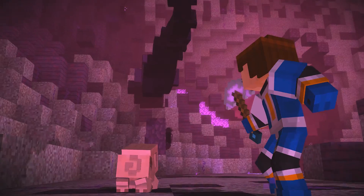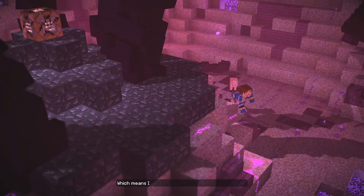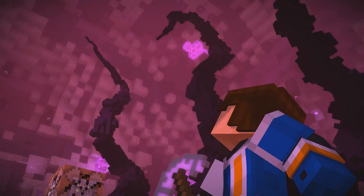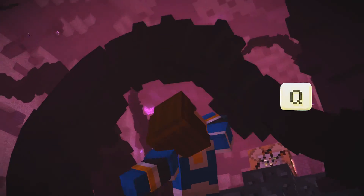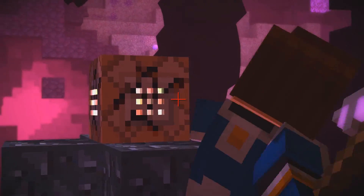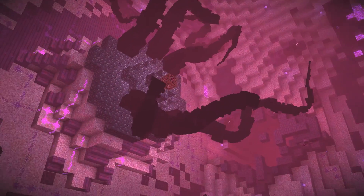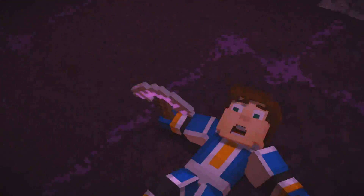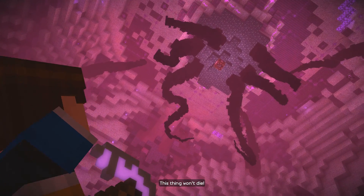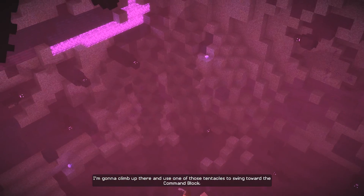I'm coming, Ruben! It's doing everything it can to protect the command block, which means I have to do everything I can to destroy it. Awesome weapon, don't fail me now. Don't mess up the keys. Oh, it's damaged now. What's that damaged texture? Oh, now we're upside down. Holy moly! How are we gonna get up there now? This thing won't die! All right, new plan. Climb up there and use one of those tentacles to swing toward the command block.